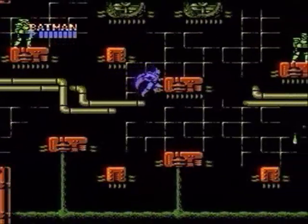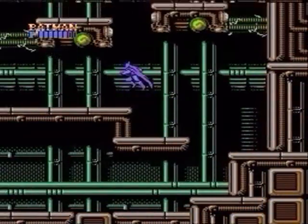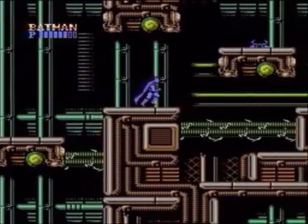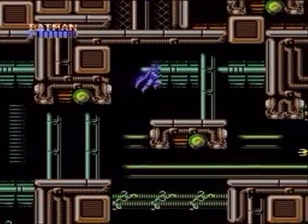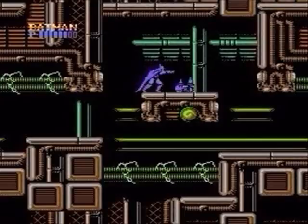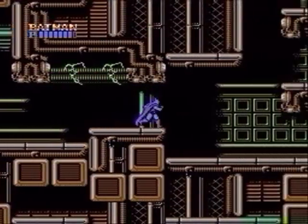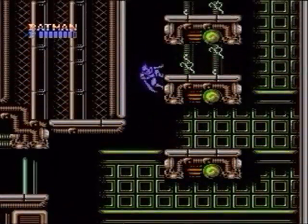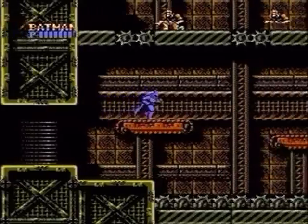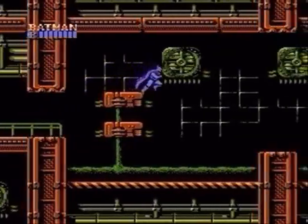Watch for any shortcuts you might find on level 2 — there's more than one. These will aid you in avoiding extra enemies along the way. Use this level to experiment with Batman's wall jump and how high or low you want him to jump in each situation. Having the jump mechanic down early in the game will work tremendous wonders for you in the later levels. Timing and button sensitivity is crucial to master. Another jump technique that's a must to learn is dropping off of a ledge and propelling yourself from the wall you're next to.